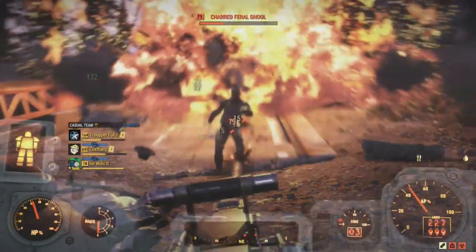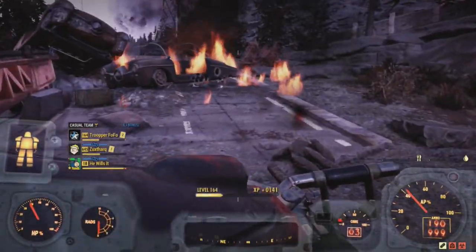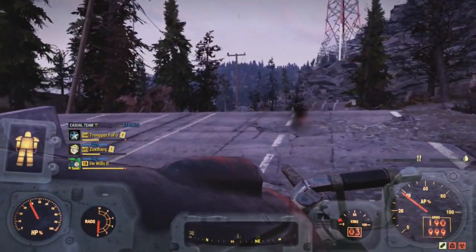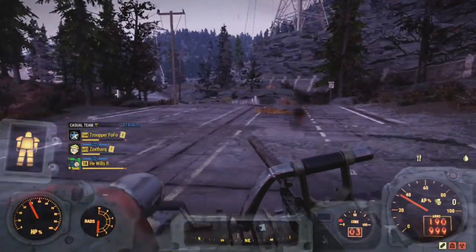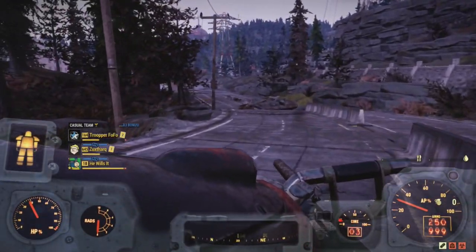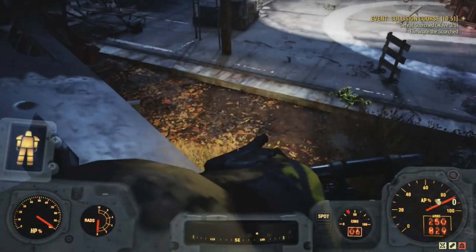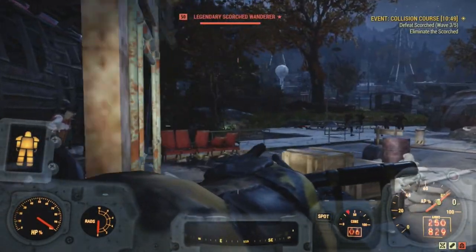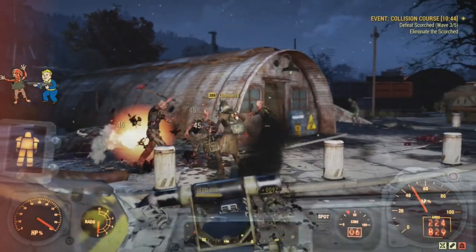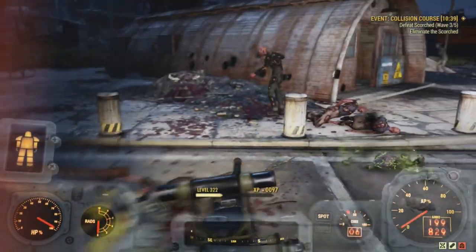Did the super mutants modify these M2 Brownings so they could use them as a squad automatic weapon, or did they find them with this top grip already mounted on them? I'm going to guess that they found them this way and started to use them, simply because of how the weapon is in Fallout 76. It seems to me the M2 Browning was modified for use with power armor soldiers. That makes perfect sense, because power armor was meant as a cheap replacement for a lot of the armored vehicles in use.